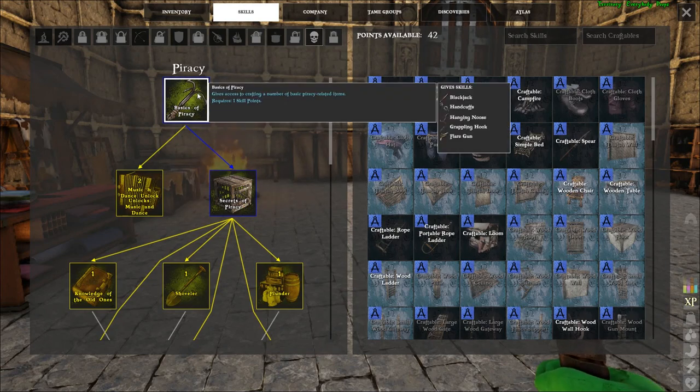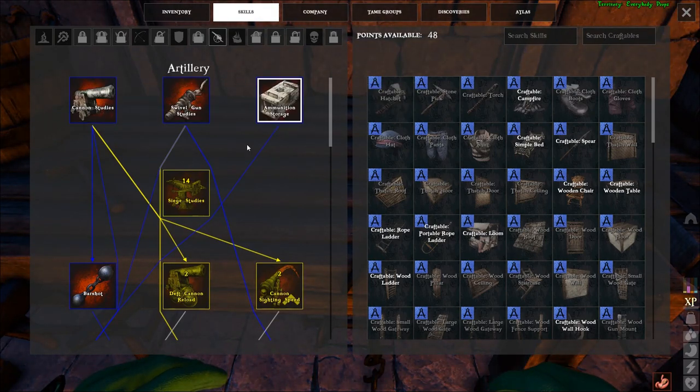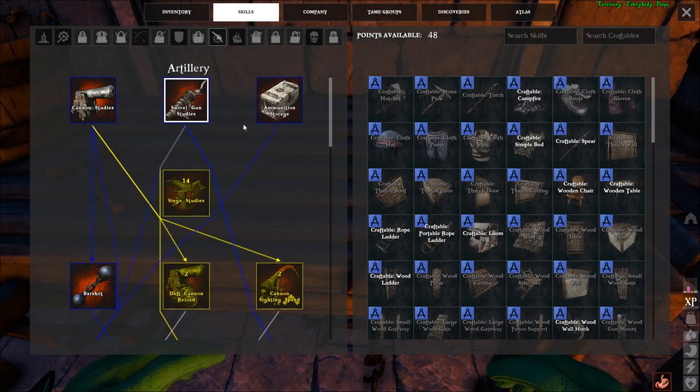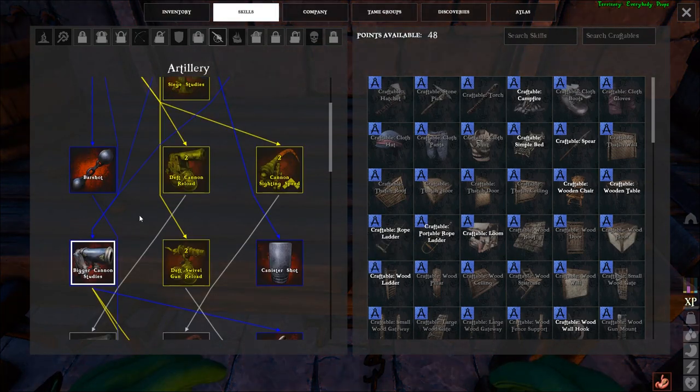I'll touch on the grappling hook at the end of the video with some bonus tips. In the Artillery skill tree you're going to want Cannon Studies on the left so that you can build ship cannons, and then on the right side you're going to want Ammunition Storage — this is where all the cannonballs will go that your cannons reload from. You can also pick up Swivel Guns and Bigger Cannon Studies if you want, as both are a lot of fun.